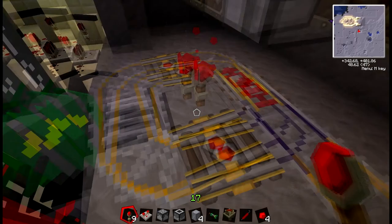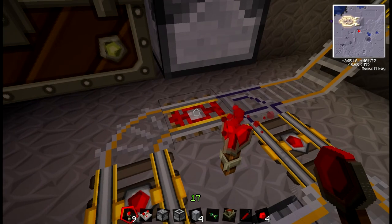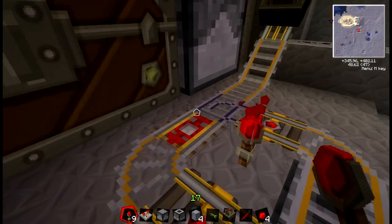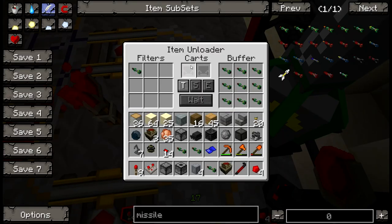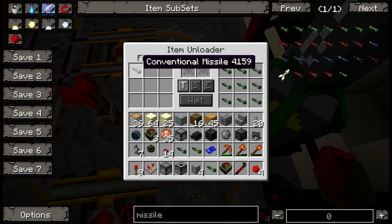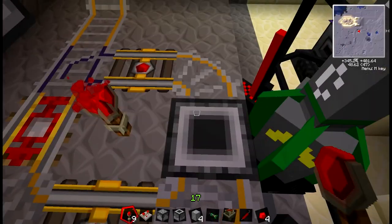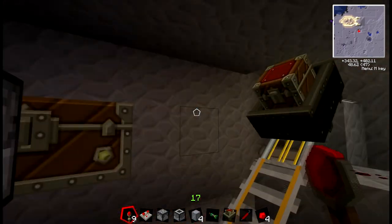This booster track here keeps it going around. As soon as the cart goes down over the boarding track, it'll take out one of whatever you've got in your chest, come around here, and hit into this item unloader. I put in a filter here as well — you don't need to — and it will take from the cart whatever the filter is. The filter here is a conventional missile; if there is no filter, it'll take everything from the cart. This is the buffer — the amount it can store currently. But as long as you're not running out of missiles here, this is never going to run out, because this is full and this is full. So it'll just keep firing until the chests run out.